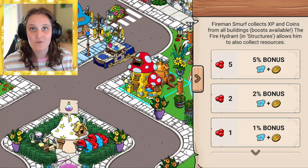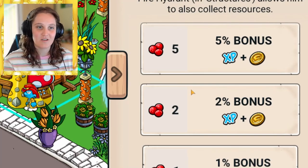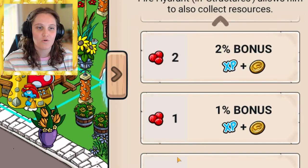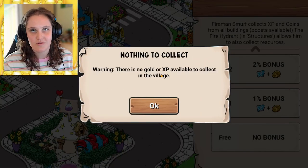Another handy smurf is Fireman Smurf. When you have a big village with a lot of XP items it gets tedious to tap every single one every few hours, but Fireman Smurf will collect it all for you automatically once upgraded. You can get him in the island, the mountain, the village, the grove, and for Planet Swoof you'd get the anteater equivalent.